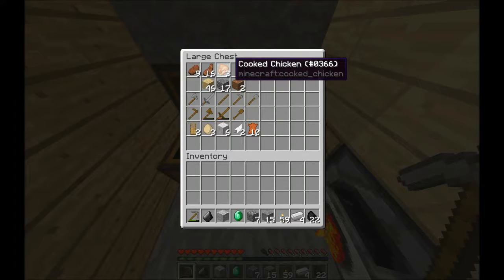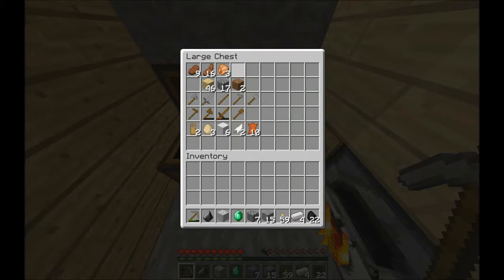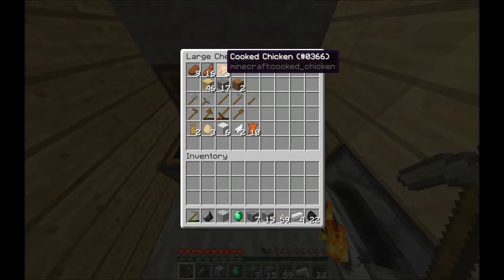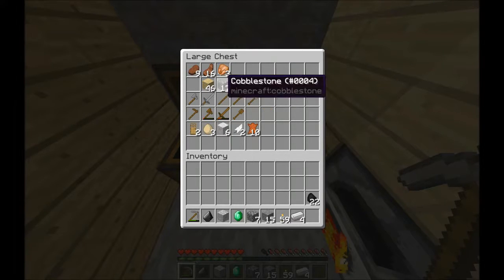Oh, quick story. I was down in the mines and I was starving — I was at three hunger points. So what I did is I stored everything in a chest and then I killed myself in lava. Then I came back up here because I had full hunger points, then I went back down there. Yeah. Lesson learned — bring food.